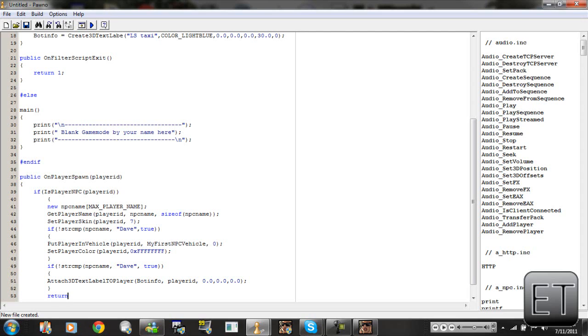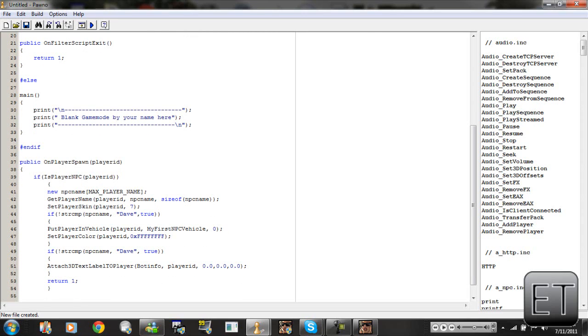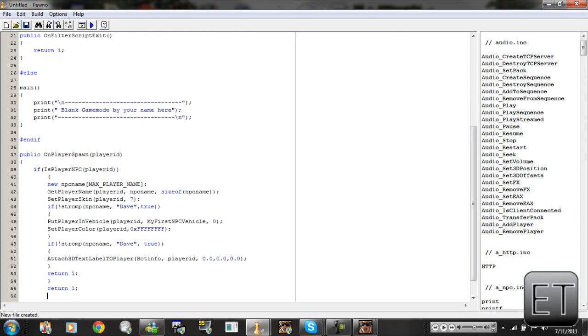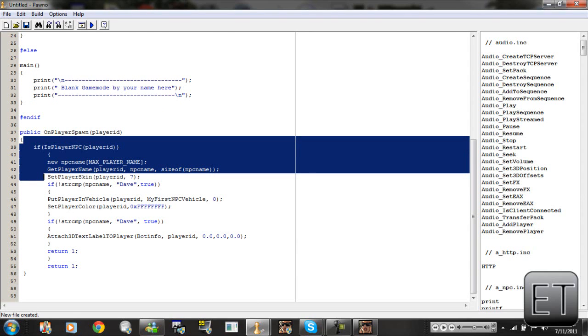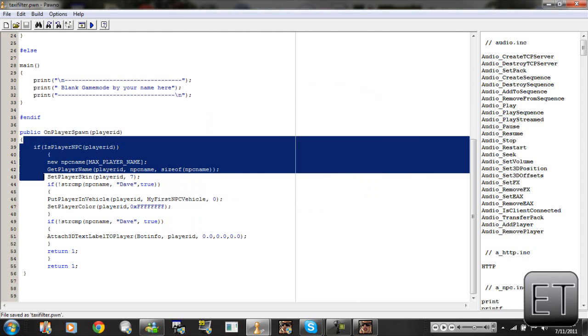Press enter, we're going to look — set to a curly bracket, close, press enter again, and we're going to return 1. Press enter again, put an S closure, press enter, return 1 again, press enter, close the curly bracket. So we have closed off this whole statement with that. We're going to save it as taxi filter and compile it.